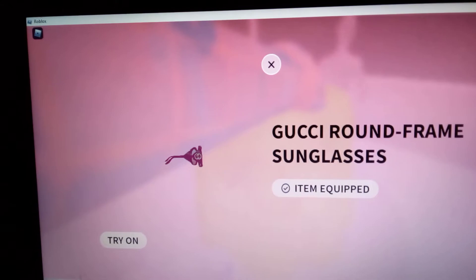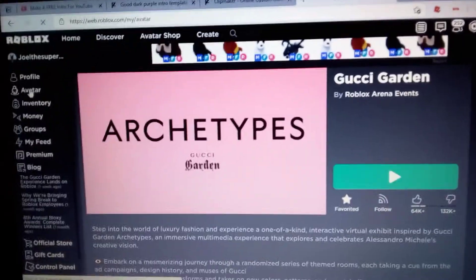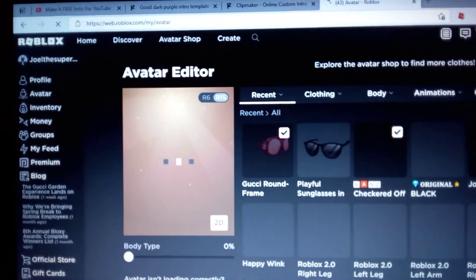The item is now equipped. If we go to our avatar right now, we will see that we have the item. You can click on 'Update Outfit' and it will put the item on your avatar, on your character. Okay guys, we got it on our character — there we go!